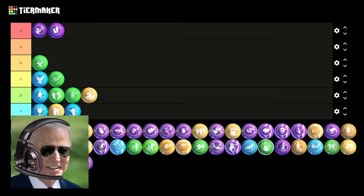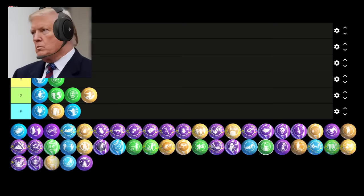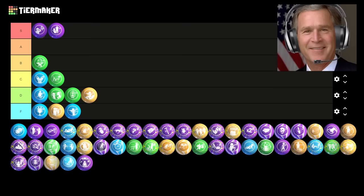Next is a weird one — Lucky Crit. This one makes alternate ammo types more likely to activate for one full round. Pretty mid — one round really isn't that long, and the effect isn't that amazing. This one's decent but nothing special. C tier is fine. Let's just move on.